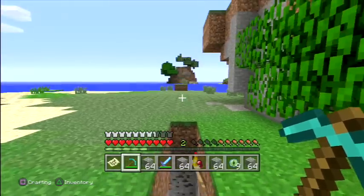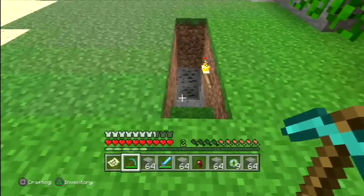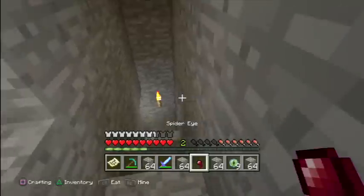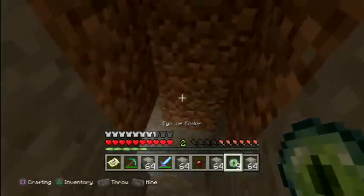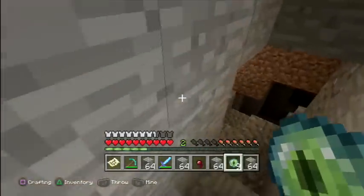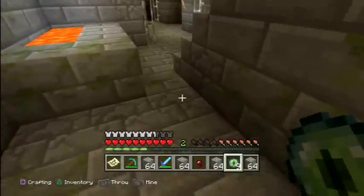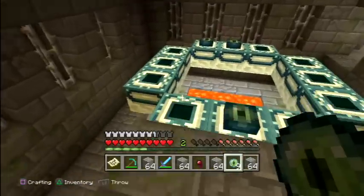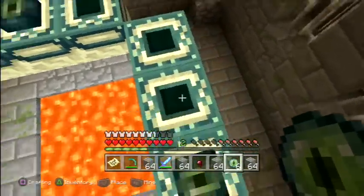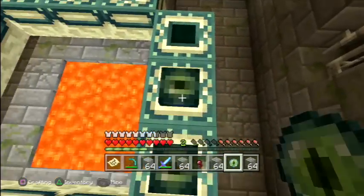Hi, this is superboo3 and we're back at the entrance of my mine towards the Ender Portal. I have my nine Eyes of Ender and now we can activate the portal. I'm in peaceful mode again because this room is dangerous.